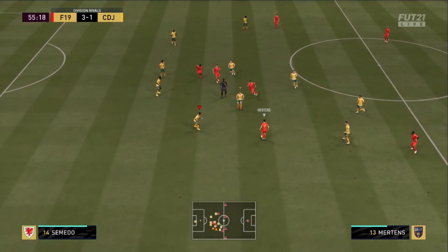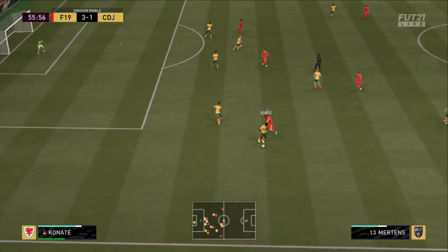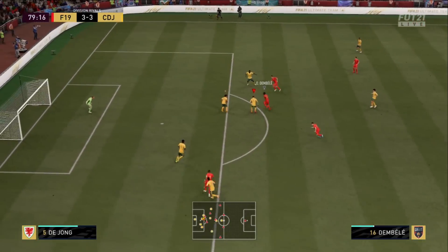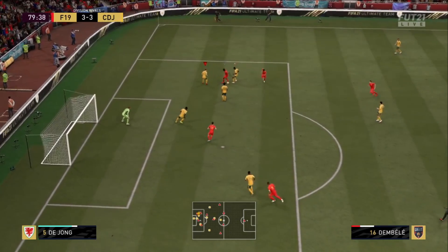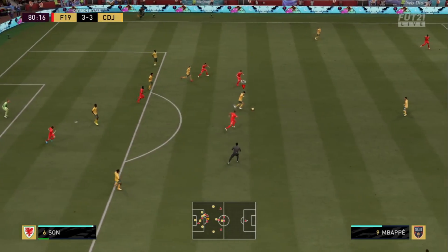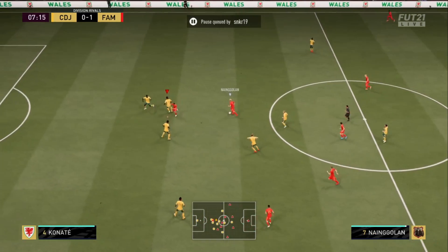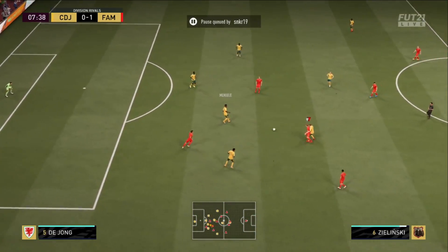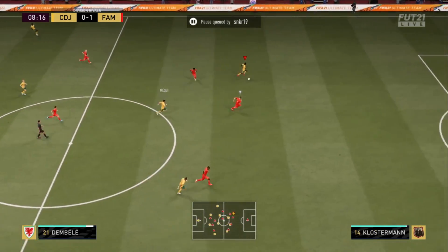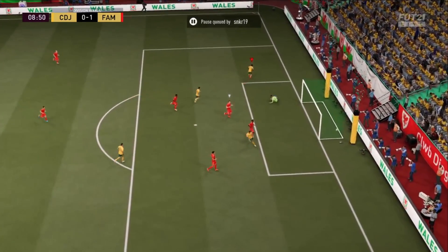You kind of want to improve that jumping though. He's 6'4", sure, but with the amount of crosses put into the box this year, you need someone who can head the ball clear. That's where the anchor comes in — he gets 88 jumping, plus added strength and aggression. With the anchor you also get 99 stand tackle, 93 slide tackle, 85 defensive awareness, 86 heading, and 87 interceptions, turning him into an 89-rated centre-back. That, in my opinion, is enough — anchor is a very good chem style choice.